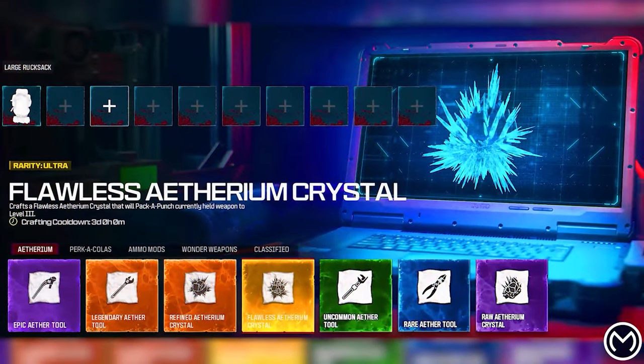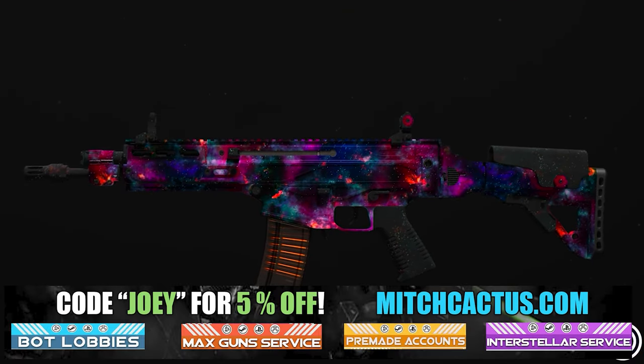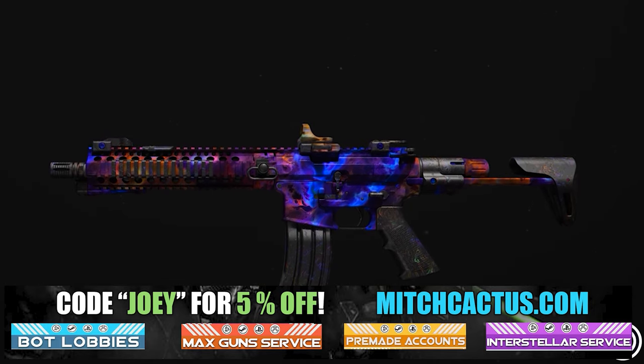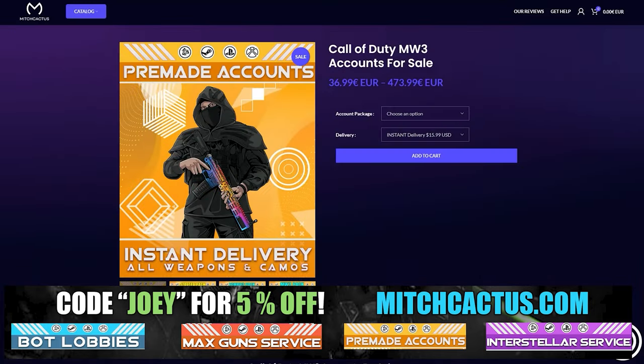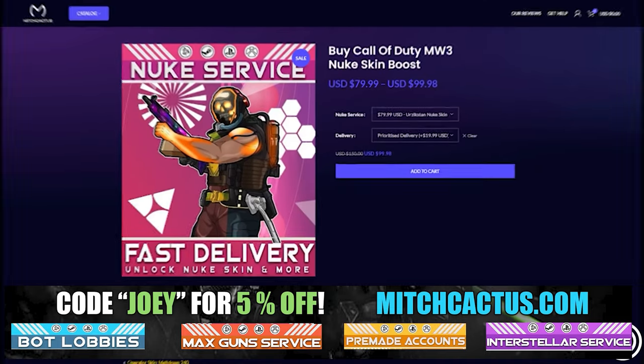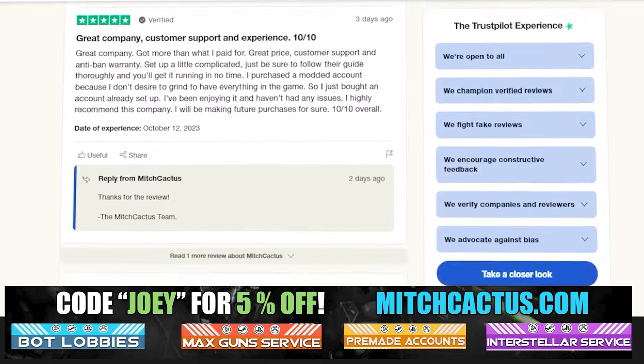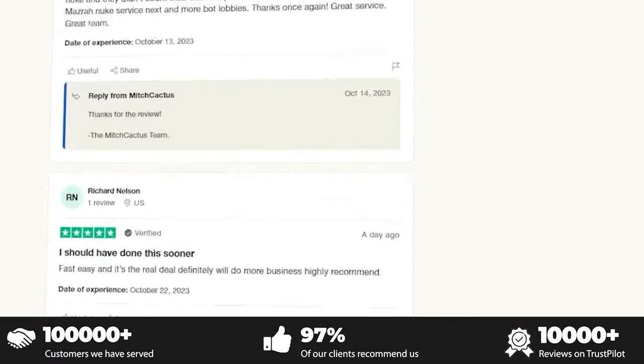Let's take a quick look at my sponsor for this video, Mitch Cactus, because he offers a range of services for Modern Warfare 3 including camos for both Modern Warfare 3 and Modern Warfare 2. He's also got pre-made accounts for Modern Warfare 3, zombie schematics boosts, and the nuke skin boost — over 10,000 customer reviews. Go ahead and use code JOEY for 5% off; links are in the description.